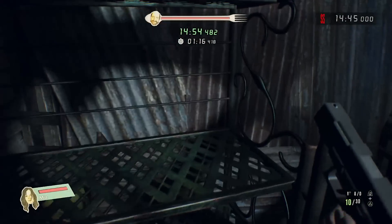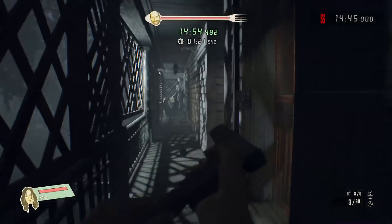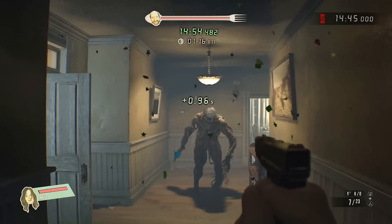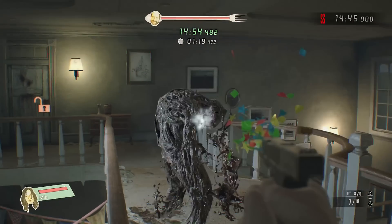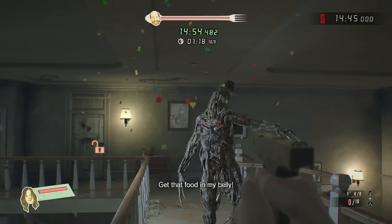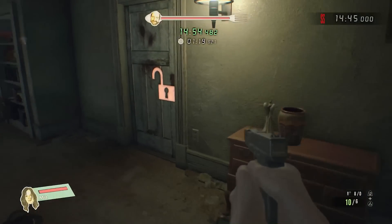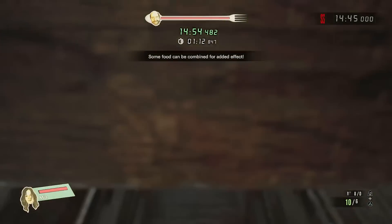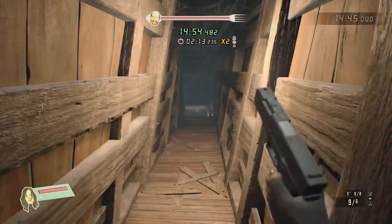Now let's go through here. Aim for their head — that will finish them off even with standard ammunition. Two or three shots to the head will finish them off, though I do have the bad tendency of hitting them in the arm. Let's pick up some spices here — we can mix it with the stew that we have, but we'll do that a little bit later. In this area we can pick up some extra enhanced ammunition, so keep that in mind.